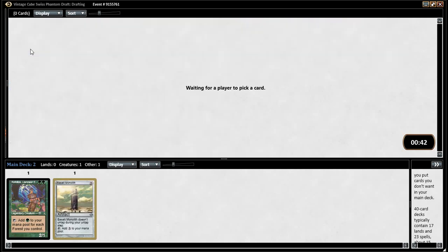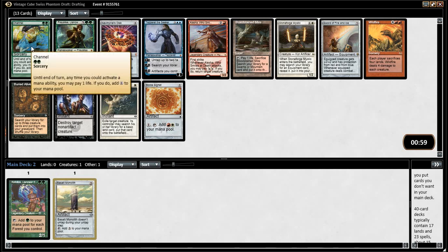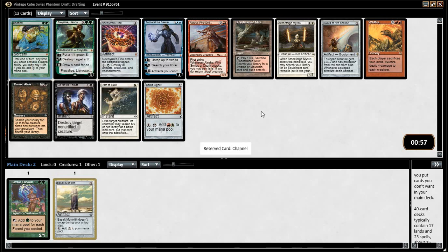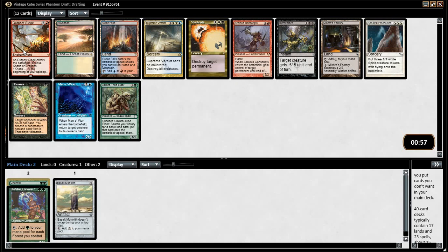We also just saw a twin there, by the way. Channel — Channel definitely makes sense. Channel just allows for some of the most busted things in the game. We just play a Fireball, just in case.